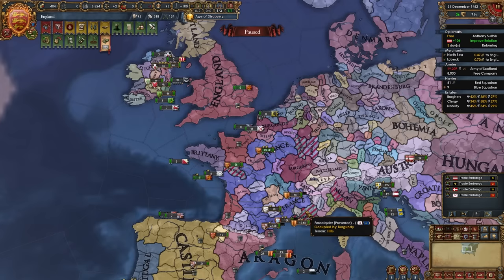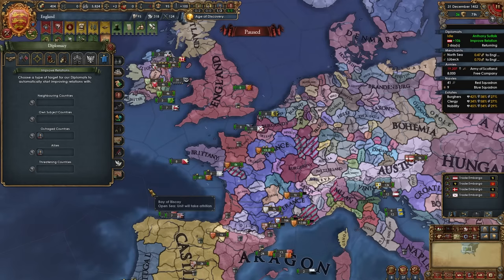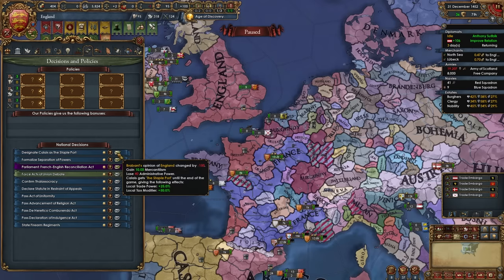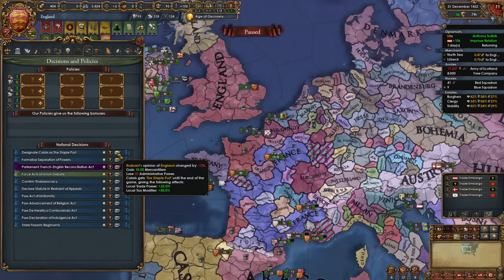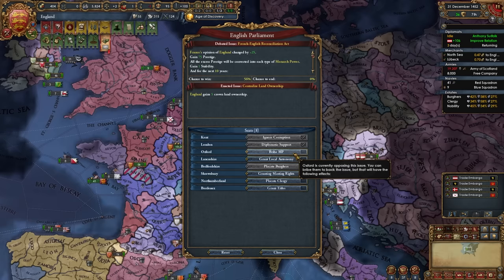Aggressive expansion is extremely high right now, so we definitely want to chill. With one diplomat I'll improve relations with allies, with another I'll improve relations with outraged countries, and with the third I'll improve relations with France. Once the war is done, you'll want to designate Calais as the staple port and familiarize separation of powers — very good decisions. Also start the French-English Reconciliation Act in parliament, which makes France like us more and we gain prestige and stability. Go ahead and pass it immediately.